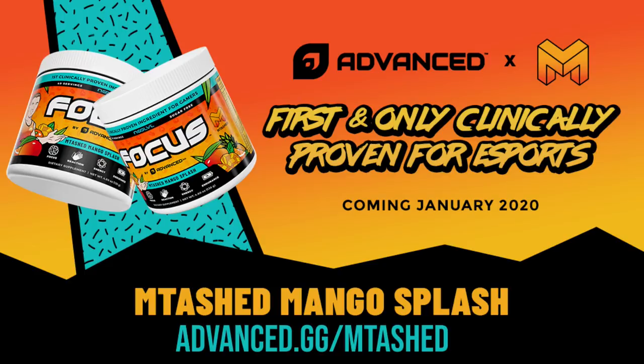M-Tast mango splash keeps selling out because it's so popular — you need to back-order it right now at advanced.gg/MTast, code MTast for 10% off at checkout. Get some before it sells out!